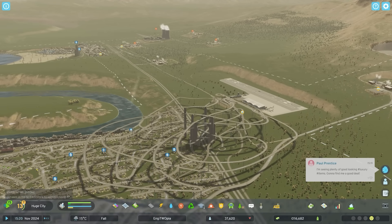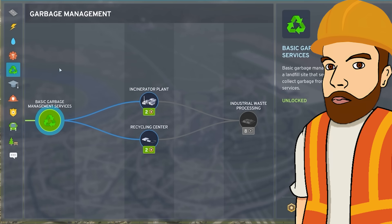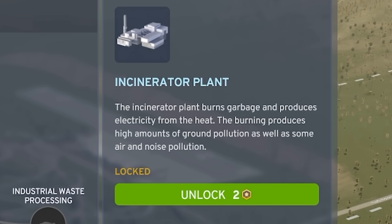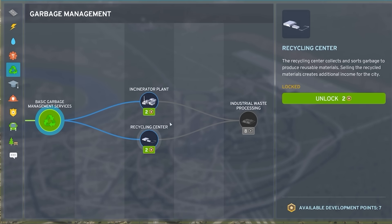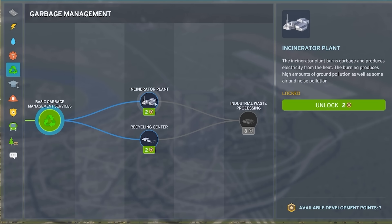Being a huge city, I got a load of progression points, so let's look at the garbage upgrades. We've got incineration plants - that could get me more energy, and energy I can sell. Alternatively we could recycle, but I'd be surprised if that made me money. Oh, selling recycled materials creates additional income for the city. And then industrial waste processing - that doesn't say anything about money. So I definitely just want to pick one of these two.